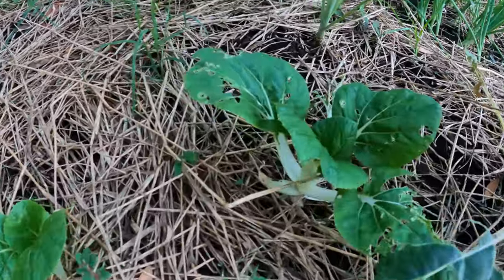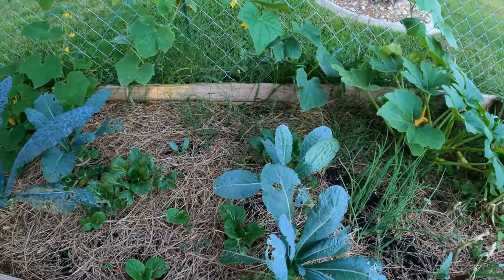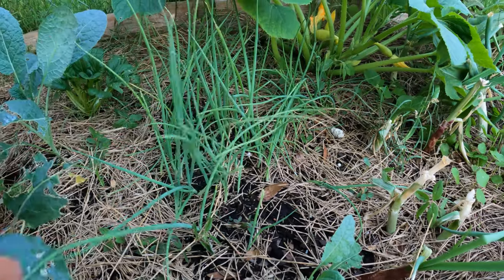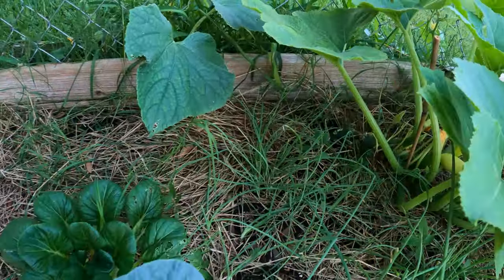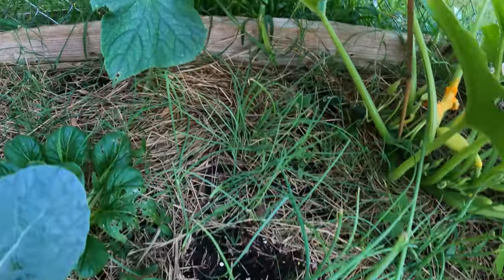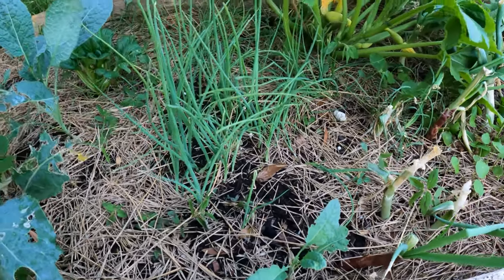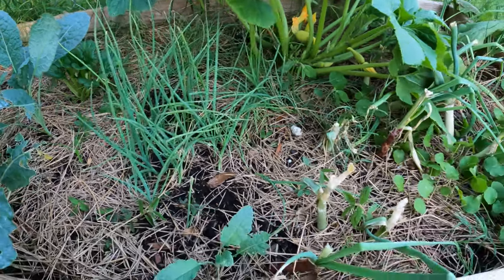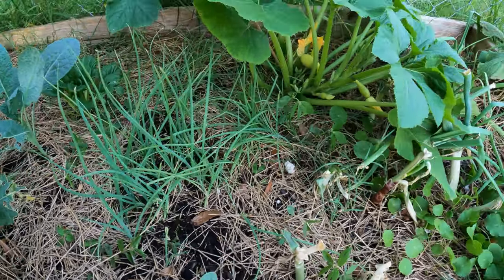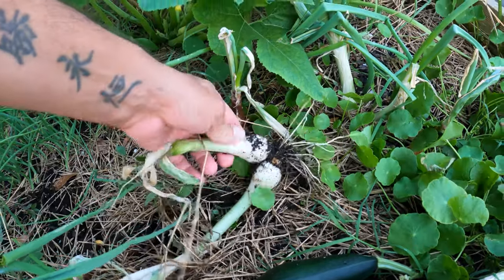You can see the difference between the two bok choy — the color, the white stalks versus the more green. The onions were all seeded, these are just green onions — best on the grill. The squash kind of ran over them, but hey. You put these in a bag with some butter, garlic, and Tony Chachere's, let it marinate, then put it on the grill — that is when life is good.